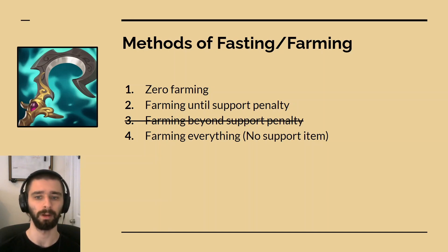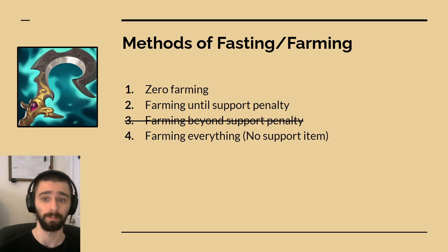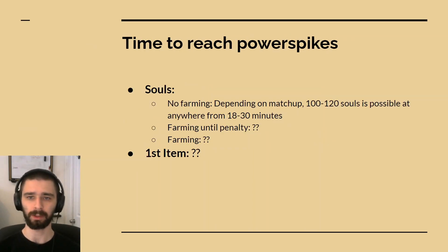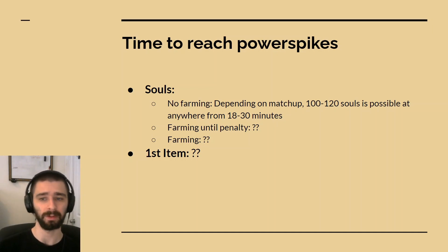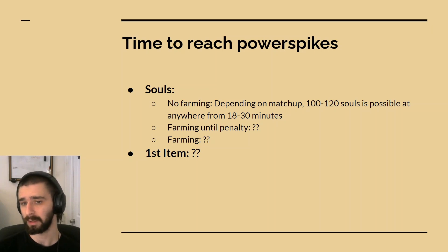For the other three options, the best way to evaluate them is to figure out when we will hit our power spikes and what the time difference will be between hitting your item — whether you're farming or not farming. Your soul power spike you're typically going to reach anywhere between 18 to 30 minutes. If we're talking 100 to 120 souls, it's also heavily dependent on your matchup and how well you're doing — if you die, you lose a lot of souls. But basically the earliest you're looking at is 18 minutes. From this, we have to calculate how much time we are gaining from every minion that we're farming and how much faster we're getting our item. So I made a little spreadsheet to illustrate this.